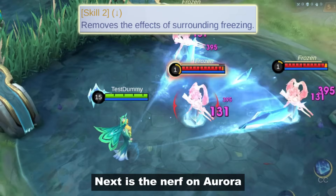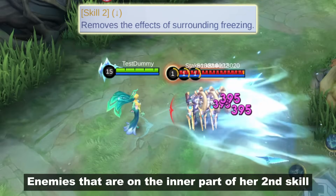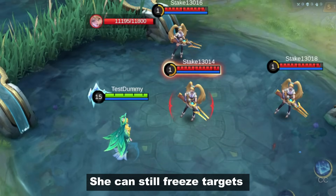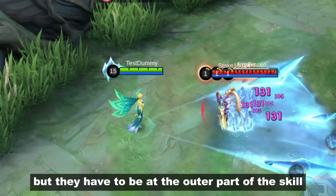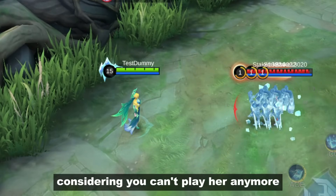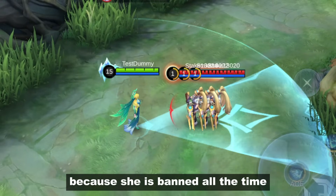Next is the nerf on Aurora. Enemies that are on the inner part of her second skill will no longer be frozen. She can still freeze targets but they have to be on the outer part of the skill. I think this is a well-deserved nerf considering you can't play her anymore because she's banned all the time.